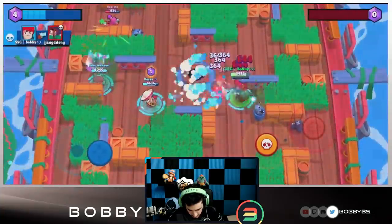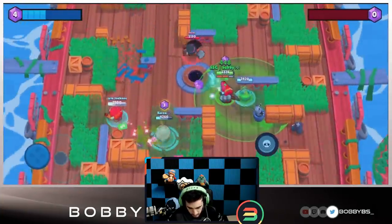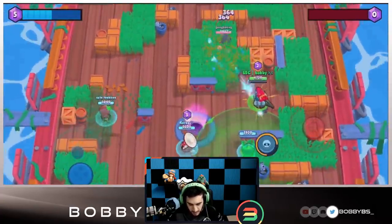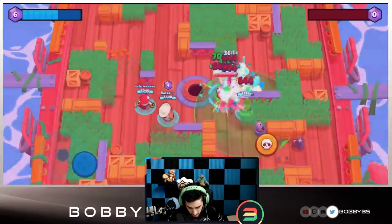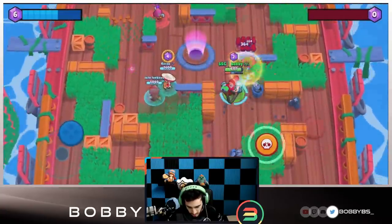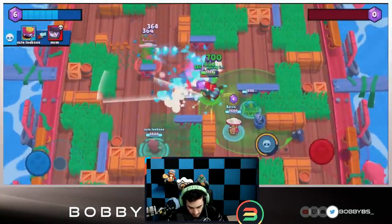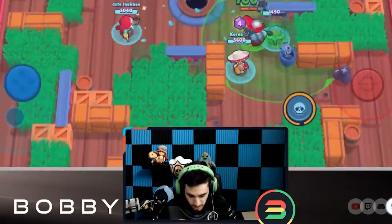We're going to go right up to this Rosa and see what happens because I know we can do a lot of damage to it as Pam. We're able to easily take this out. We're going to put the turret right over here so that our mid can also get some good heals, and we're just going to be spraying this middle area because this is the path they're going to be using. With the Poco heal and the Pam turret we're going to be chilling over here - they're not going to be able to get the kill on us. We're able to take it out very easily. This Mortis is going to go for us but it's not going to be able to do anything - another easy takeout.